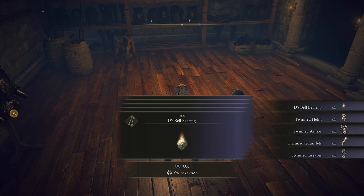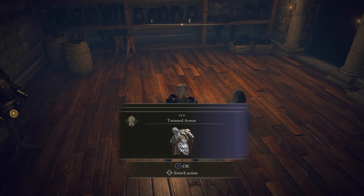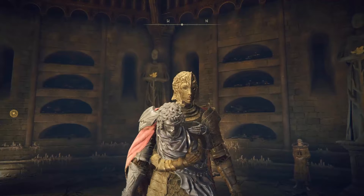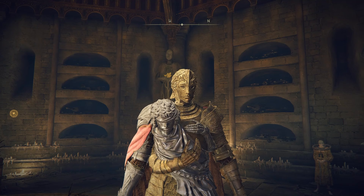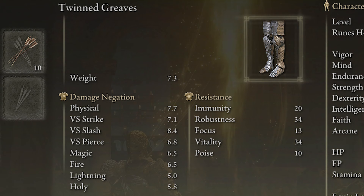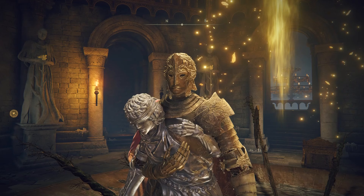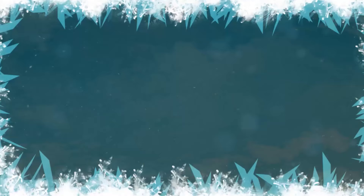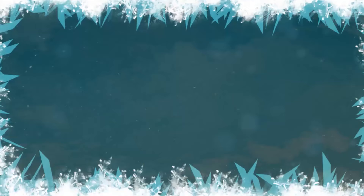There's a little bit of story from Fia, but this is how you get the armor, and that's all you need to know. This is what the armor looks like — there's a statue of something being hugged in the middle; very intricate and interesting design. If you want to know the stats of the armor, here they are: this is the twinned helmet, the twinned armor, the twinned gauntlets, and finally the twinned greaves. I hope you guys enjoyed the armor, found the video helpful — thank you so much for watching. We'll see you next time.